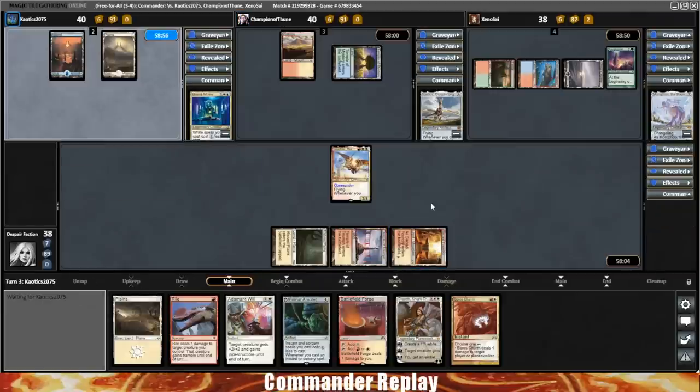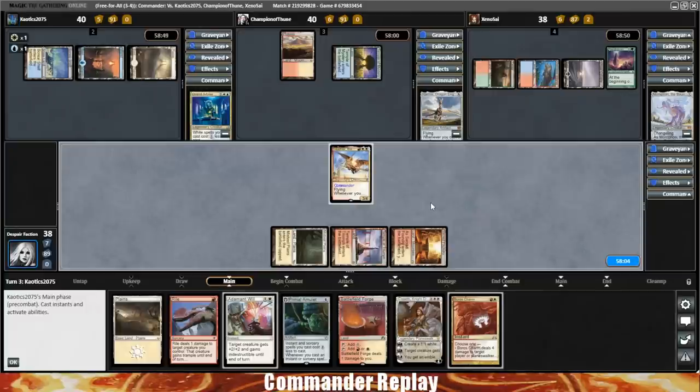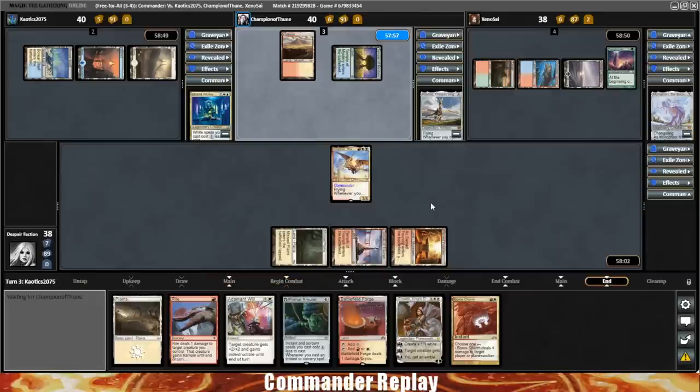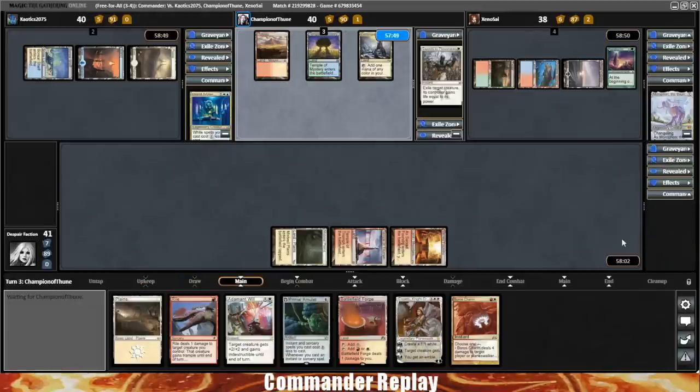When you talk about having such a wide range of builds, it's also about finding the build that most suits your play style. I typically like to attack a lot, so the Good Stuff version is probably a good idea for me. There's the swords — swords onto Feather. We gain a little bit of life, go back up to 41. Super annoying. Here comes a Mind Stone for the Ramos opponent.